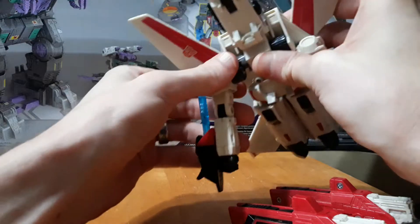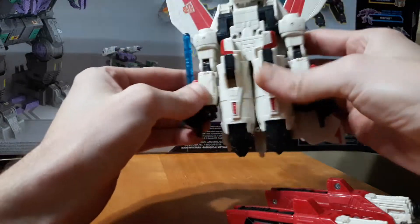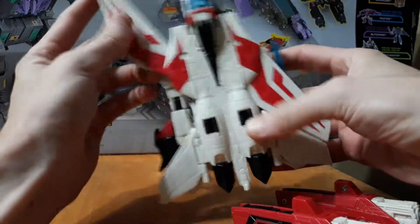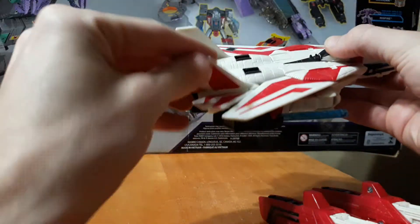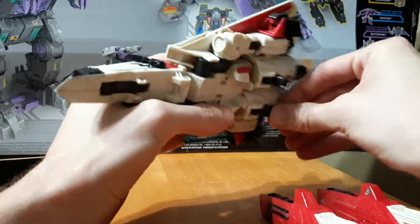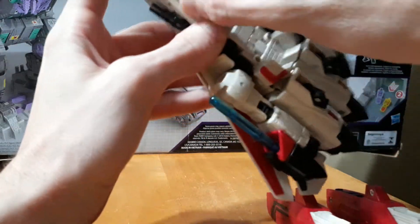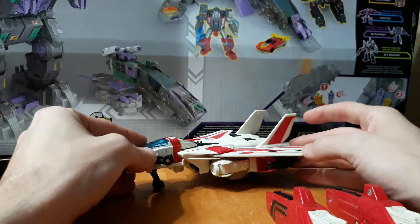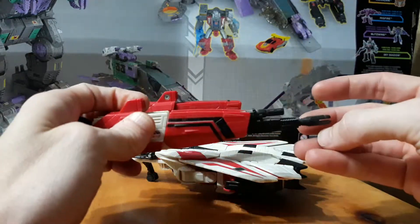The arms are on soft ratchets — that's all soft ratchets right there. You can hear my cat in the background giving his two cents; not sure if he likes it or hates it. Move the wings down, move this piece up, and there you go — that's the jet mode. Pretty cool! We've got landing gear here and here, and on the front section as well. It rolls — not great, but all right. These little gun pieces can move back and forth.